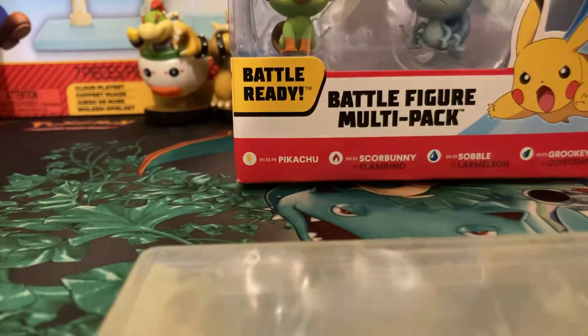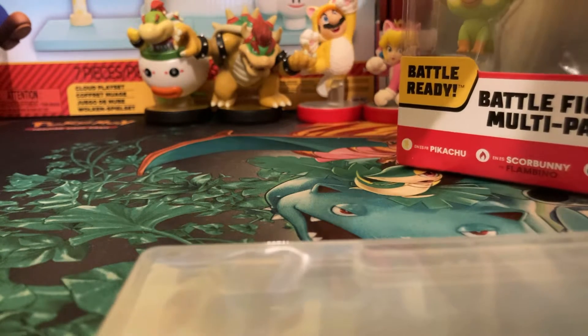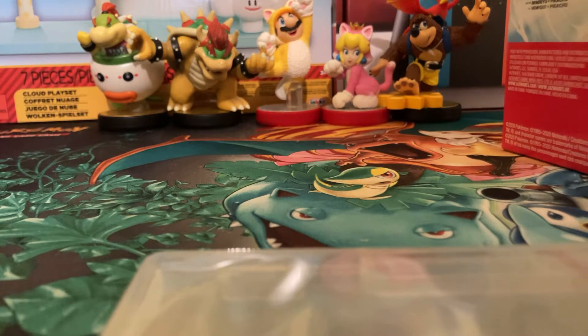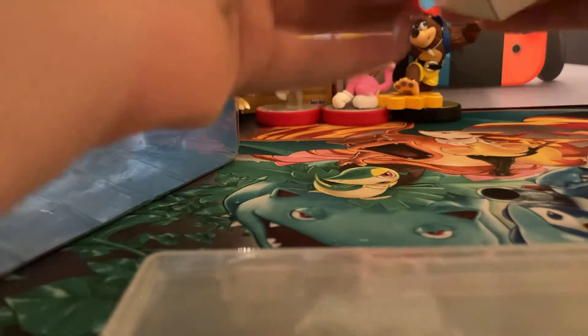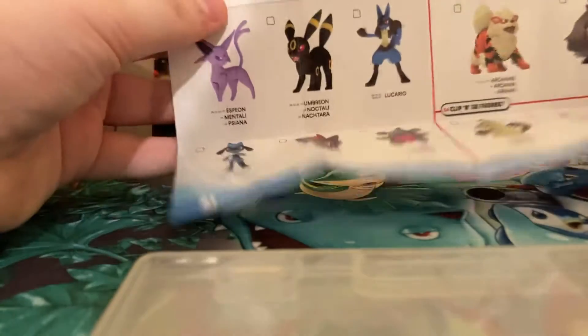Next we're going to open up this battle figure multi-pack from Pokémon. I have my handy scissors and I'm just going to cut the sides — make sure I don't cut myself. Let's take a look at the checklist. I have the Lucario, Litwick, Arcanine, and Pangoro, but I need the remaining ones.